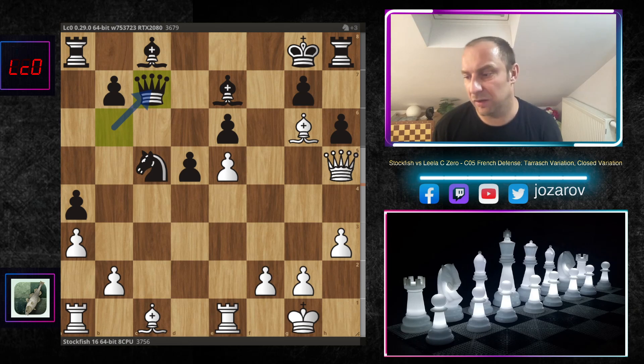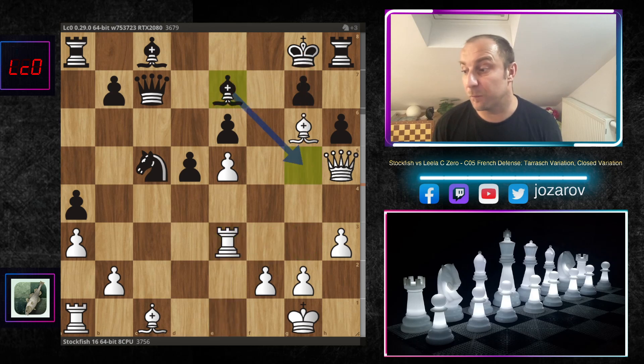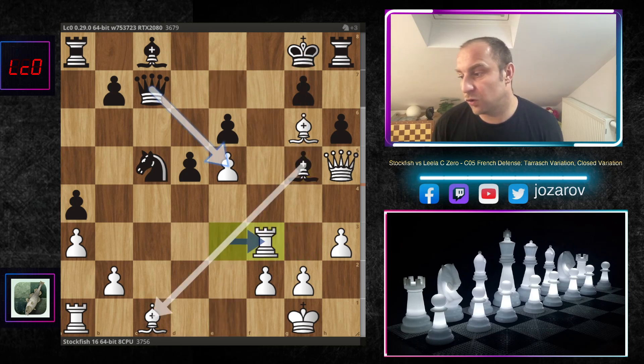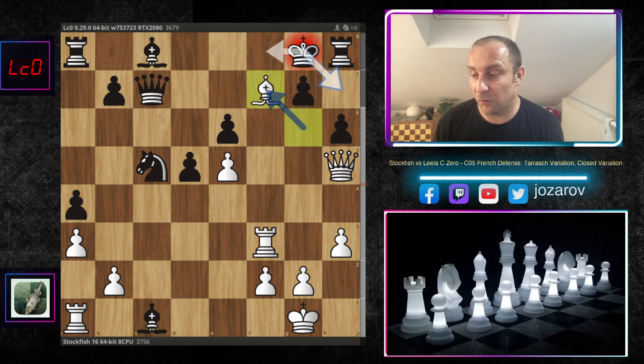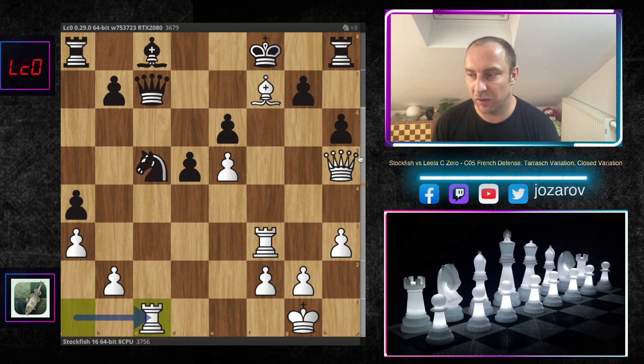Leela played queen to c7, putting more pressure against the pawn on e5 and controlling the weak square f7. Stockfish continues with rook to e3. When Stockfish plays a rook lift, the game is probably over - rook to f3 and rook to g3 are huge threats. We have bishop to g5, rook to f3. If you play bishop to c1, then bishop to f7 is a huge tactical threat. If king to g7, checkmate in one. If king to f8, you run into tactics with the discovered check bishop to e6, then getting the rook to f7 - a devastating position.